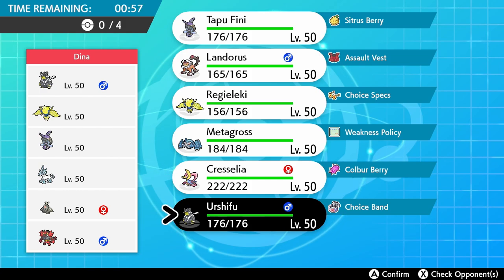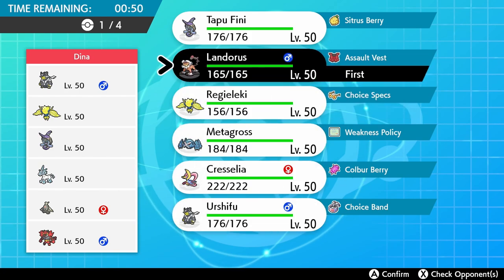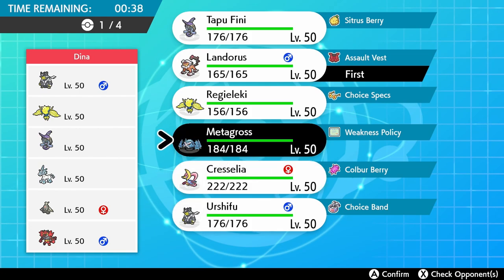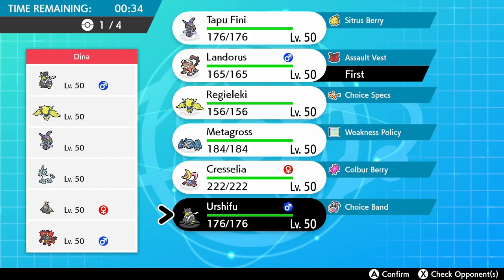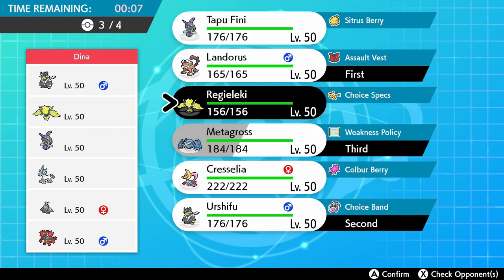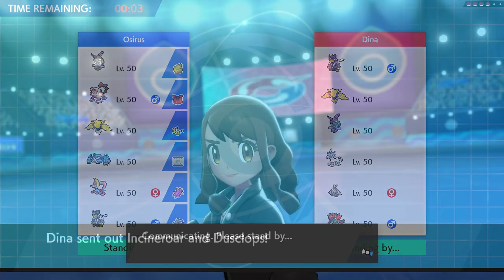Urshifu is going to be very useful here — it can hit Dusclops, Incineroar, and Glastrier for good damage, especially with the Choice Band boost. Landorus is also useful with Intimidate for Glastrier, STAB Ground attacks for Regieleki, and immunity to Regieleki. Going with the lead of Urshifu and Landorus, and in the back we think about Cresselia for Trick Room reversal but settle on Regieleki for offensive pressure, rounding off with Metagross as a potential Dynamax option.